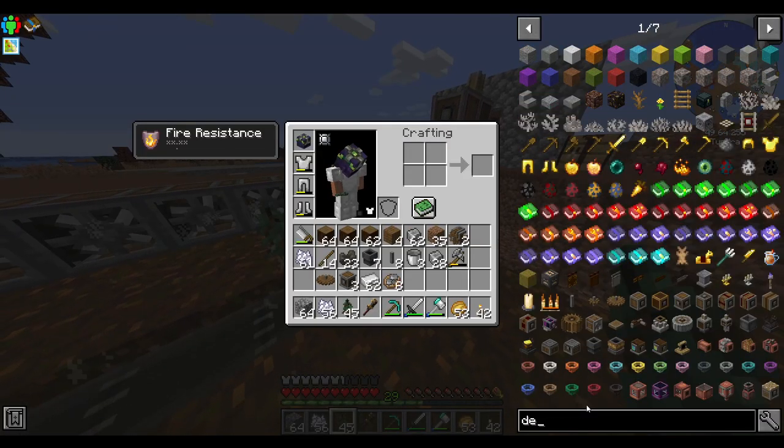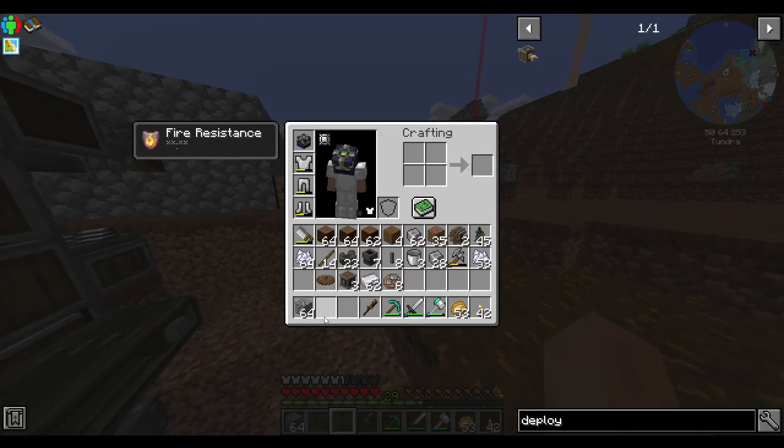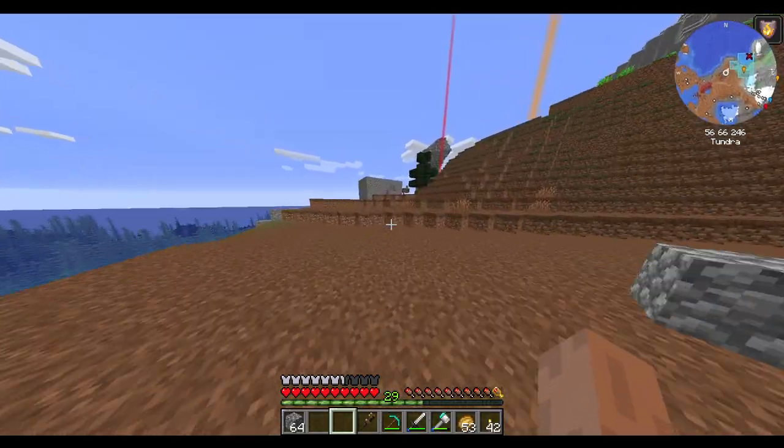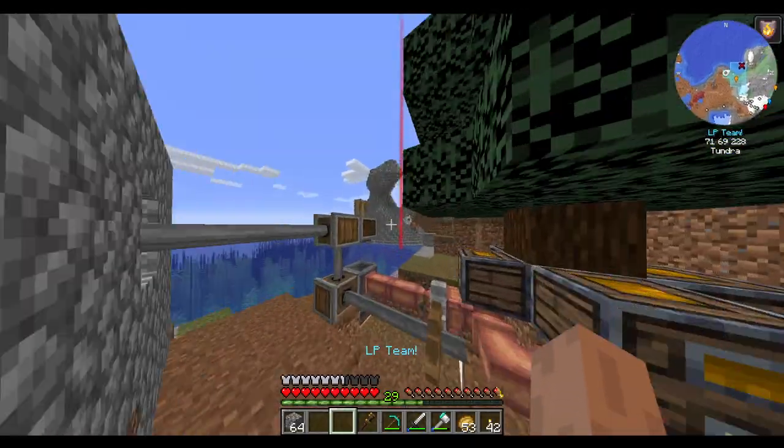So now we want a deployer. That needs a gold hand — that's pretty simple. Keep seeing something moving up there — oh yeah, it's my farm.